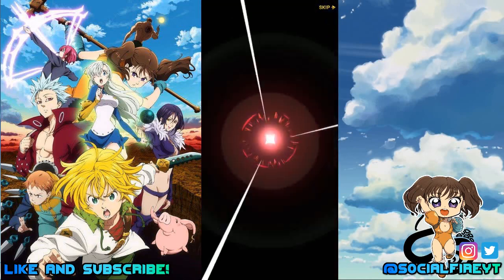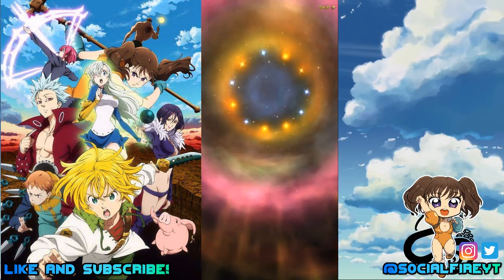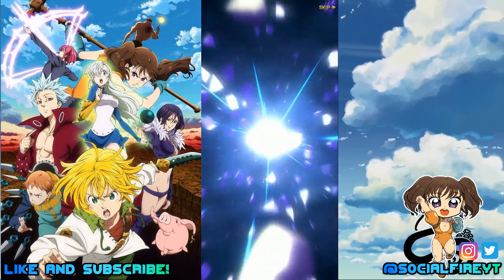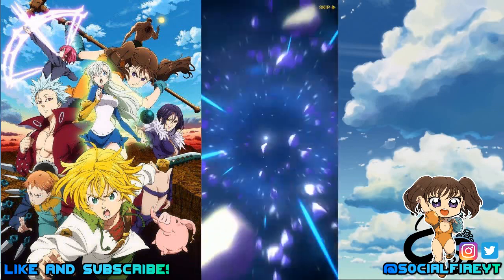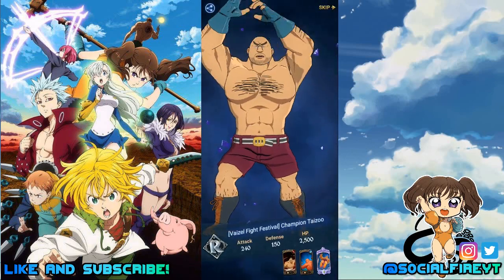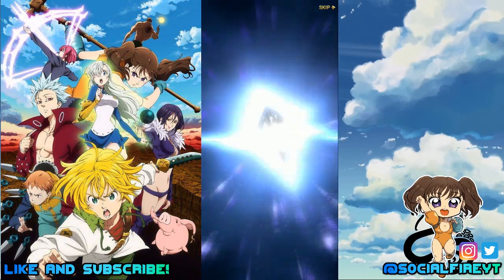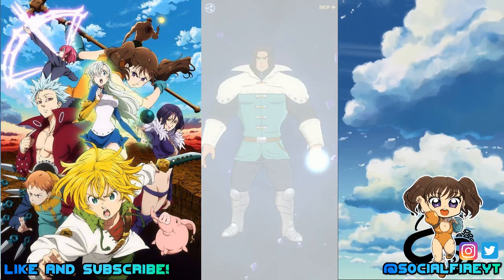On Grand Cross JP I have pretty much most of the units I want now. With this new Full Counter Meliodas coming up, that'll probably be the new unit I chase. I eventually did pull units like red Merlin, Escanor, and blue demon Meliodas over there. But on global, this is killing me — it's really just making me spend gems here.